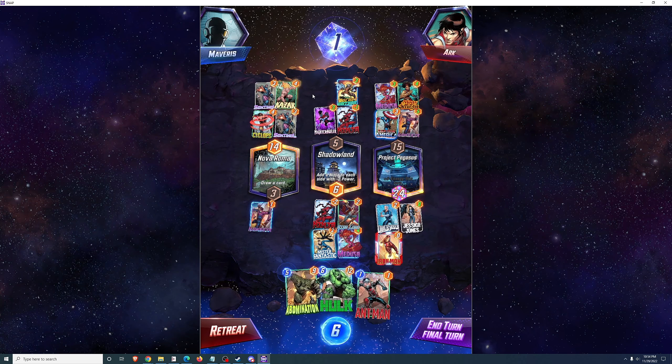I can go ahead and play Hulk on the left location, because the opponent has 4 cards on the left and right locations, and that tells me how much power I need to take each location. I know I don't need to add anything to the right location, and if I drop 12 on the left location I'll be at 15 and take that location. Likely I'll lose the middle one, but I should win. I do lose the middle location as I thought I would, but I take left and right and get the victory thanks to the Hulk.